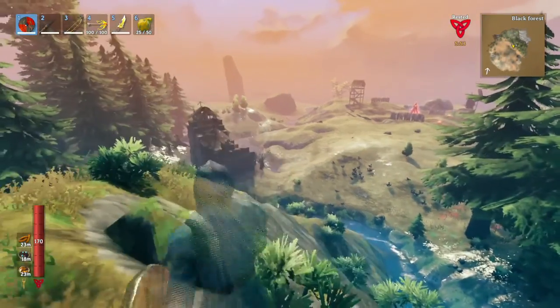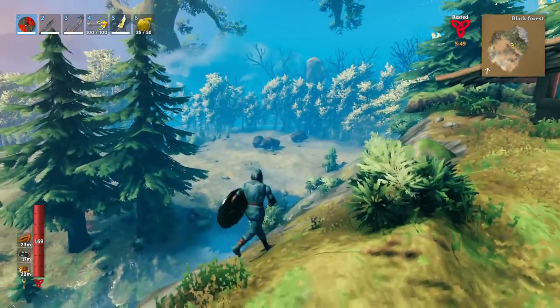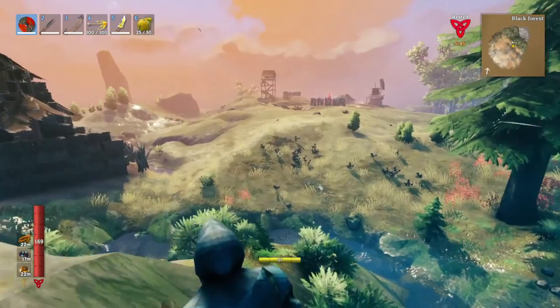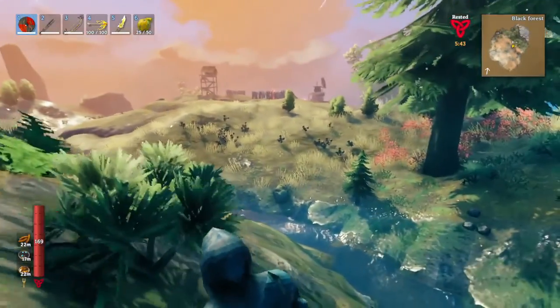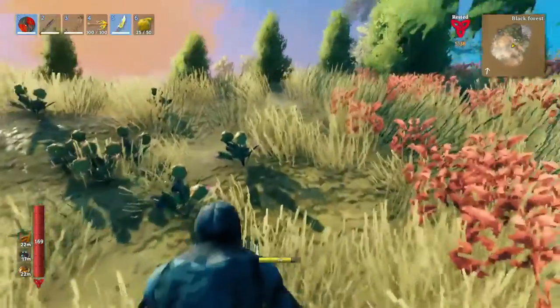Now without further ado, let's go find some lox. Looks like we got a group of three over there. Now that we've found our lox, we've got to find our fighting spot, and we've got to make sure there's no gnarly skeeters running around.